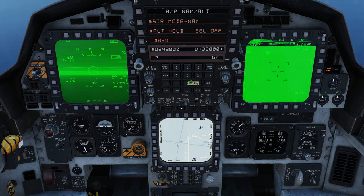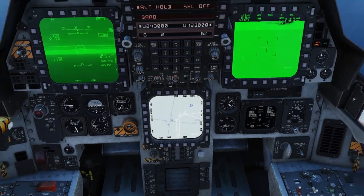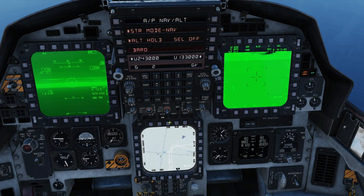You can cue the targeting pod to a steer point by selecting it on the scratch pad, then pressing the MFD option at the top of the targeting pod with either SP or a number in it. If it currently shows SP, you're in snowplow mode; if it shows a number, that's the waypoint currently queued. Let's clear out the scratch pad and select waypoint 3, which is where our targets are.